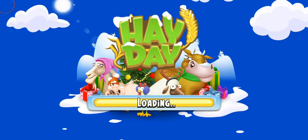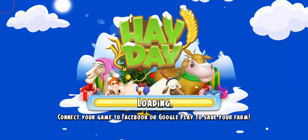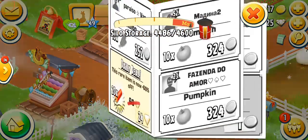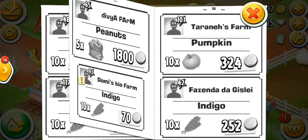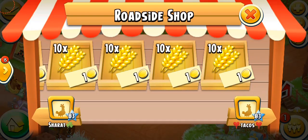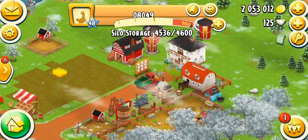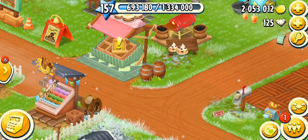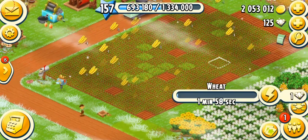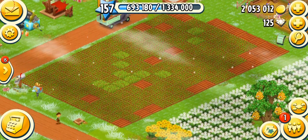I'm going to plant a bunch of wheat to show you. I only have 11 wheat, so I'm going to purchase some from the roadside shop. Everybody is selling wheat for one coin — that's really cheap but I like it. Harvesting is probably one of the most effective ways to get a lot of items in the game — saws, axes, or anything you need. Just plant wheat, wait two minutes, and you can get saws and axes.